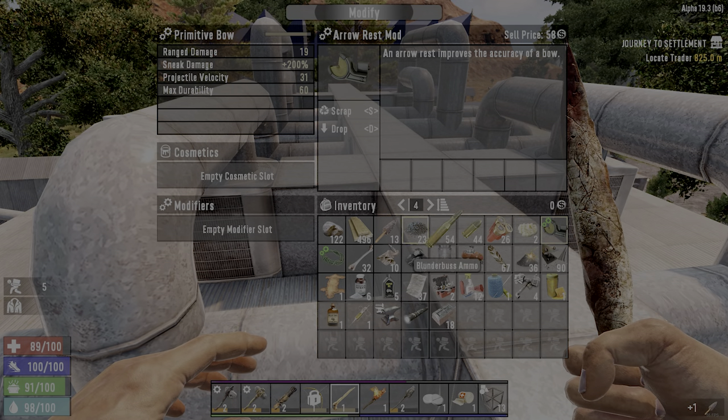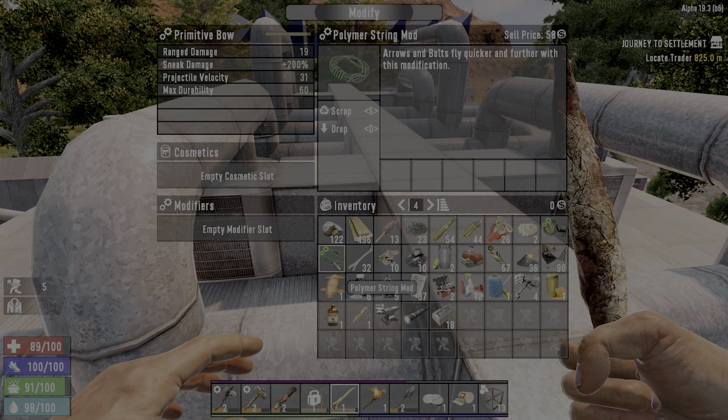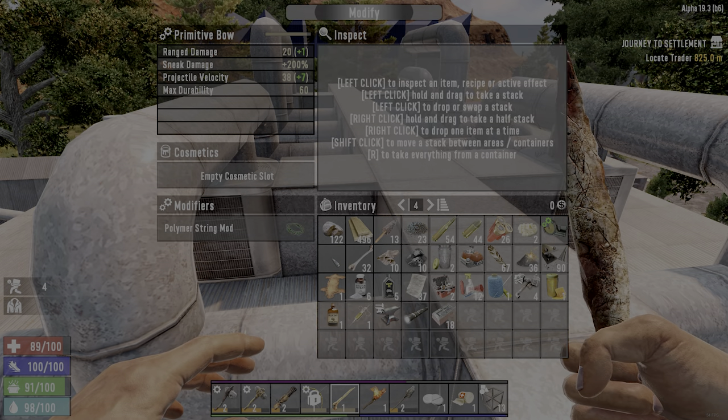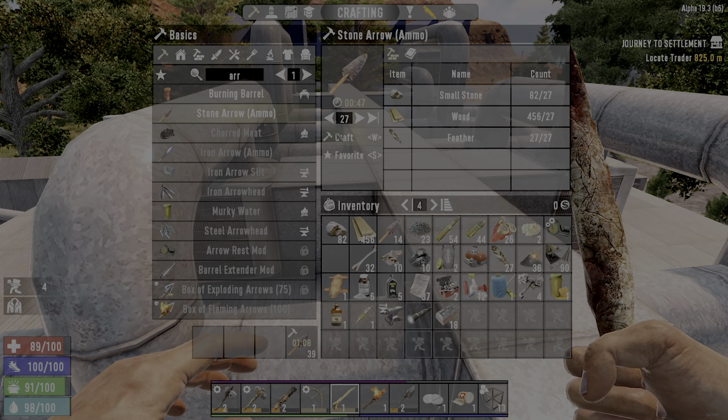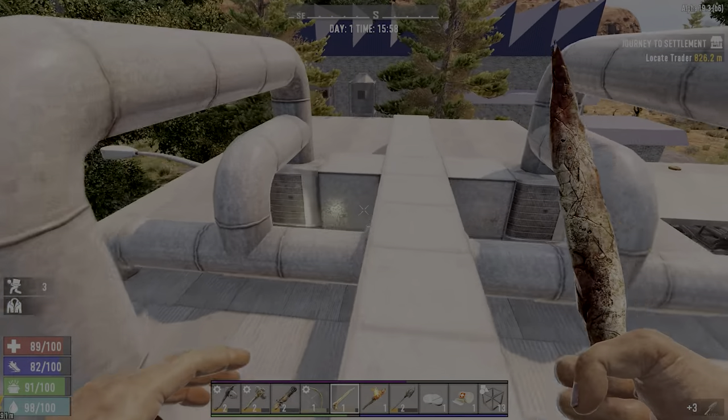What do I want — accuracy, or the arrows fly quicker and further? I'll try that one. I'll take them all. No more feathers.